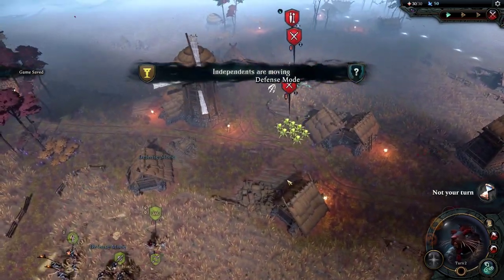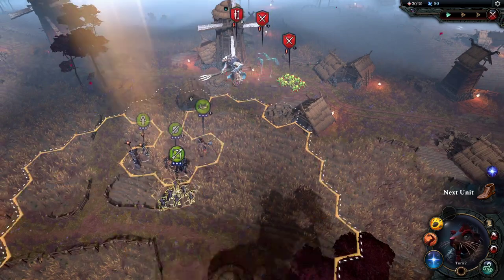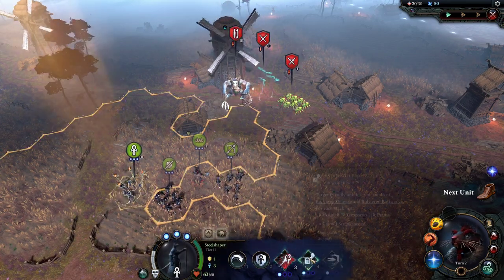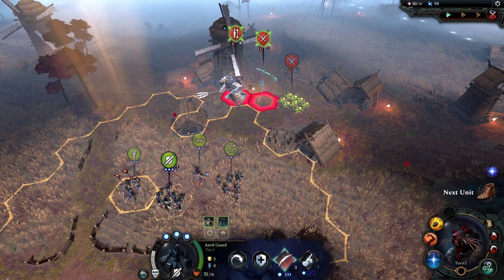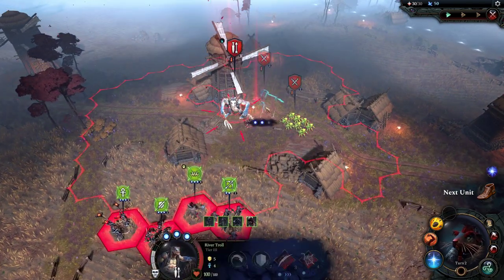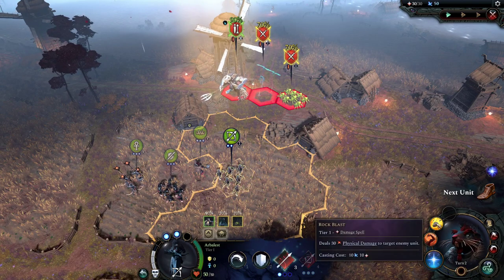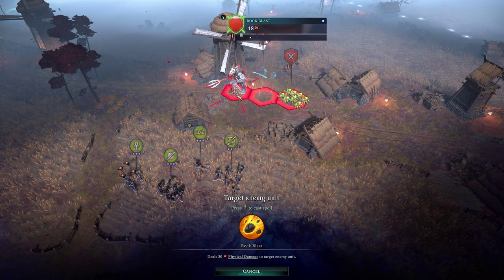We entered defense mode. Let's have all of them skitter towards me — now I can charge in like mad. The river troll has 100 health, the others have 50 each. We have two spells. Only just 18 mana though. They are in defense mode, so we will save the spell. Let's shoot the crossbow — 12 damage. Let's get right in there. Boom, look at the size of him, he's huge. We are not going to attack because the retaliation is better than the attack quite frankly.